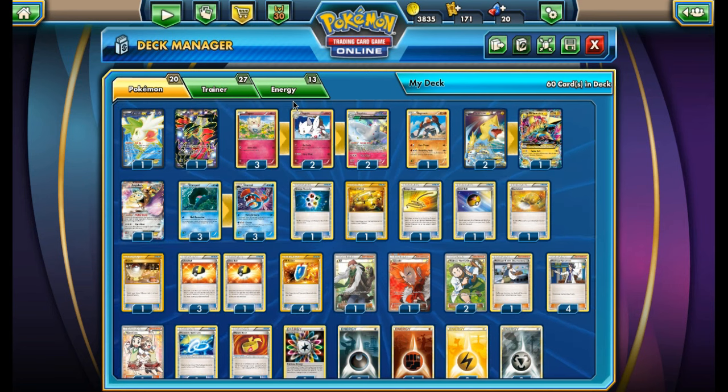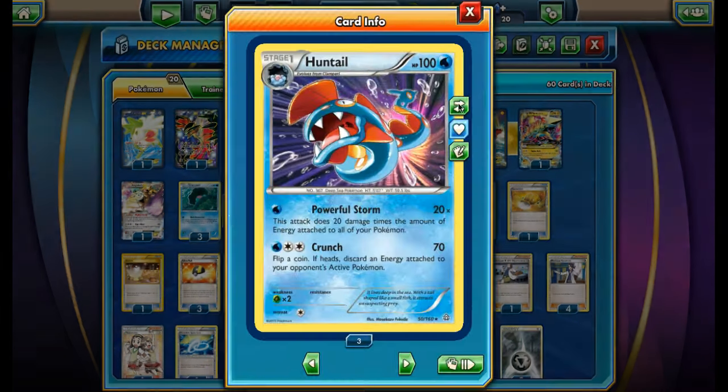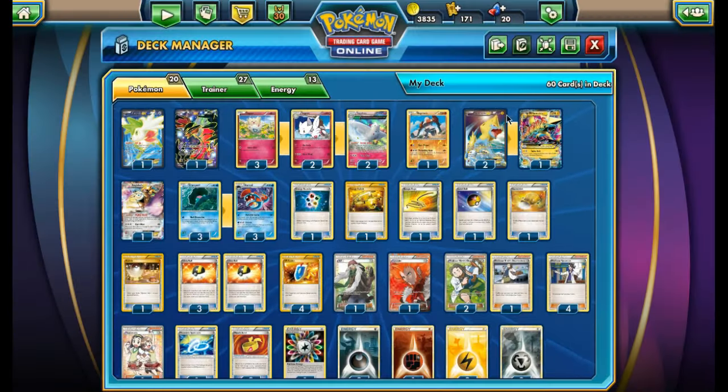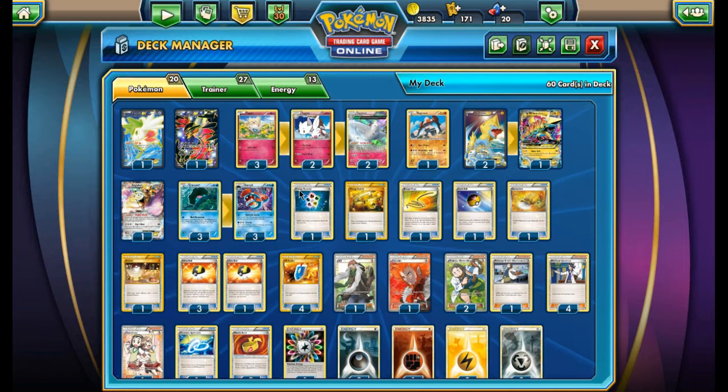It's a very interesting deck that gives you a lot of options so you don't get stuck — if you run out of Huntails, you lose. Having different attackers gives you options and decent counters. If you're playing against a certain deck, you can hit for weakness with the right type, so it's a pretty good concept.